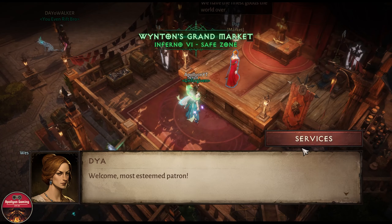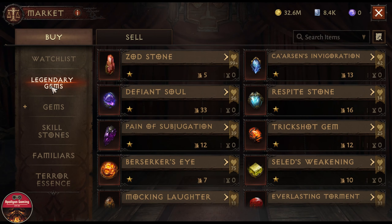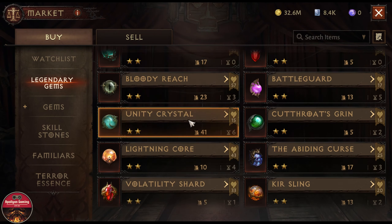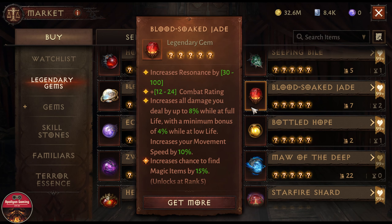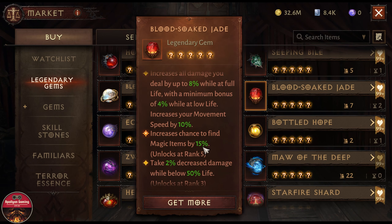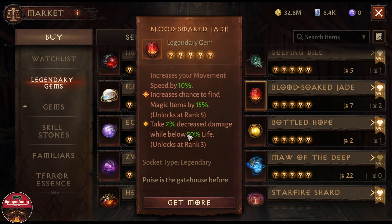So if we go to the market, the first gem I want to share — I think you all know which gem that is going to be — and it is none other than the Bloodsock Jade that we got with the release of the game. It gives you damage increase, it increases your movement speed, and if you upgrade this gem enough it will also decrease some damage you take as you lose some life.